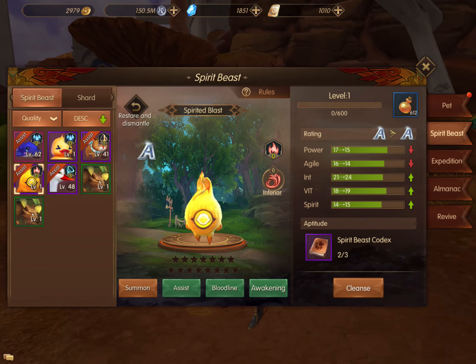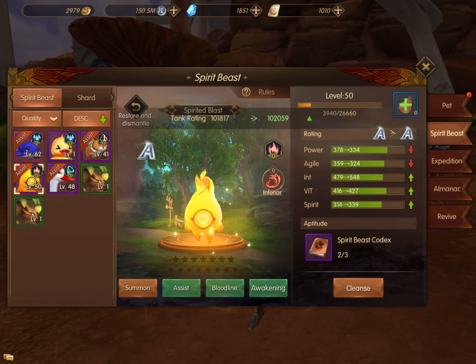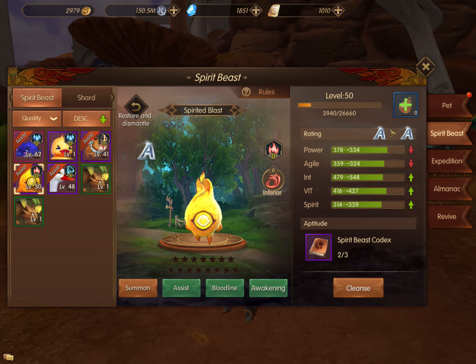Once you can't cleanse the spirit beast anymore, go ahead and level it up next. Click on the little vial to select the number, set to max, and it leveled up to level 50, because that's how many potions I had.